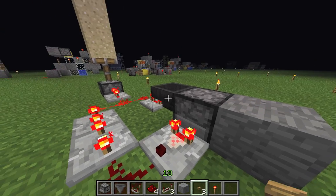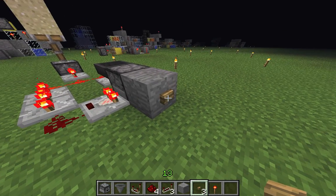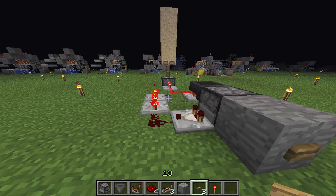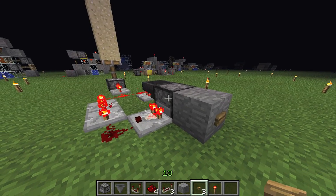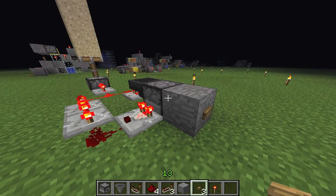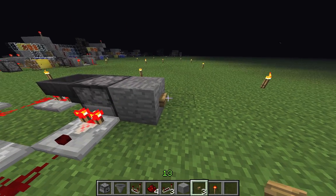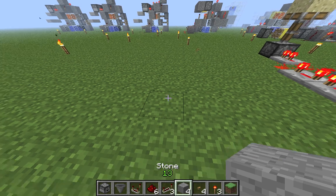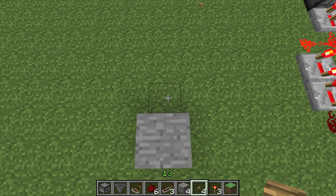This is a dropper and a hopper, and the dropper drops items into the hopper. The hopper doesn't return them as long as it's being powered. The comparator works as a sort of butt switch. When the dropper is empty, the comparator doesn't send a signal anymore, and the hopper is disconnected from the power source long enough so it sends all the items back into the dropper.